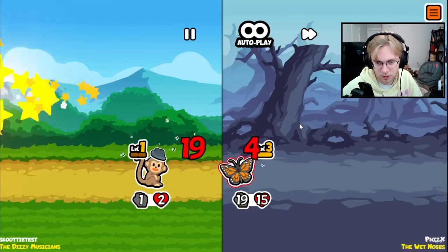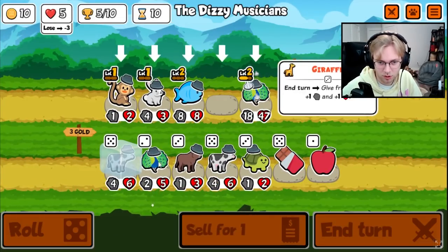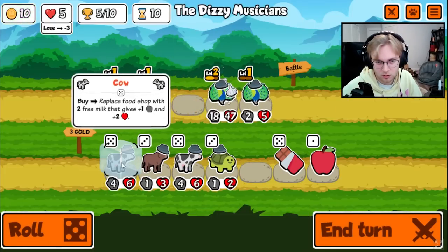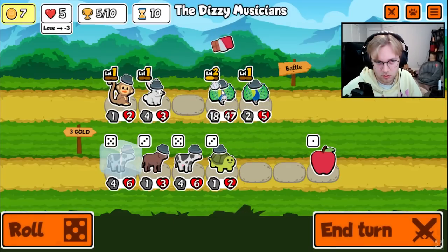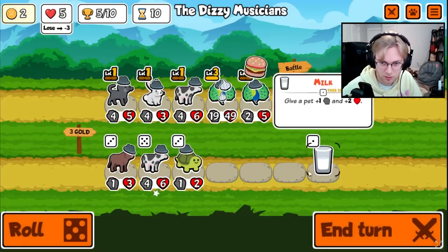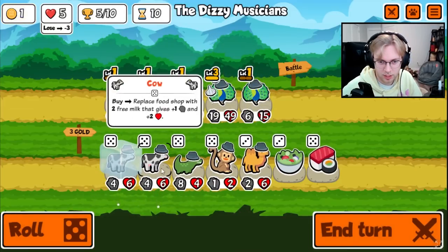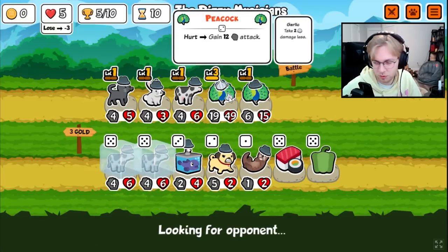Yeah, now our team other than the Peacock is quite weak. Maybe — hold up a second. I guess we give it to you. Yeah, just maybe we go multiple Peacocks, and then we keep all the cows frozen. I guess I could have put the strong one in the front.